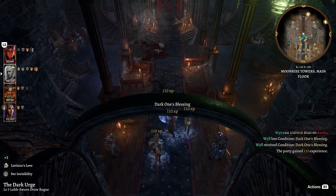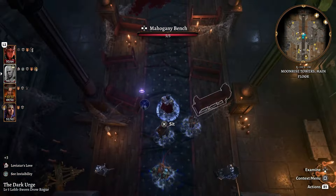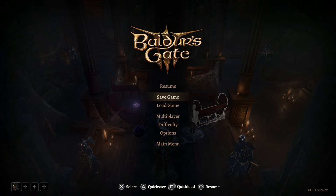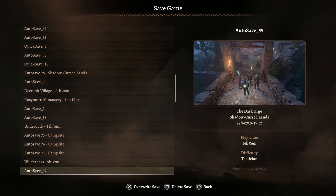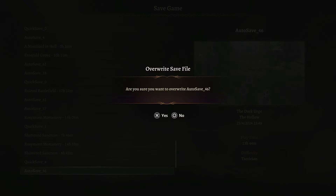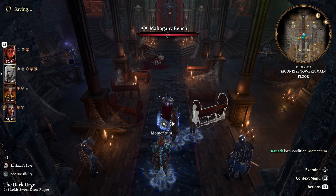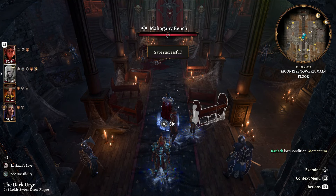We're now officially inside Moonrise Towers and free to explore, but we'll be doing that in part 16. Thank you very much for watching - I really appreciate it. We'll be exploring the rest of Moonrise Towers and I'll be showing you some really cool stuff, including how to recruit Minthara, something we weren't able to do in the previous walkthrough. Thanks so much for watching - I'll see you soon for part 16. Until then, have a good day.